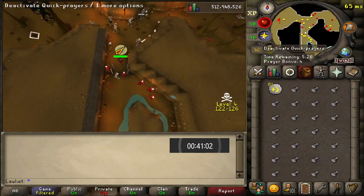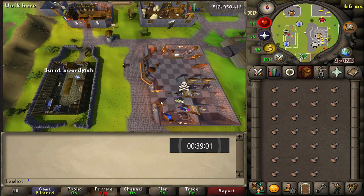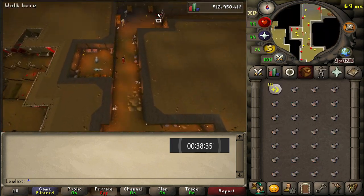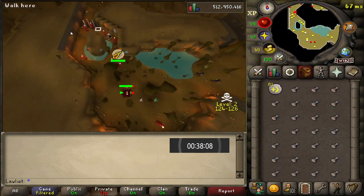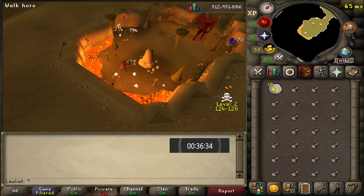That can be quite annoying when you're trying to run to the obelisk and they're just casting that on you. It took about 15 minutes for them to actually catch a spell on me, so once that happened I just started using protect mage every time I ran through there. Then I realized I had enough prayer points to keep it on the entire time since I was going to my POH to restore anyways, so I just left it on.